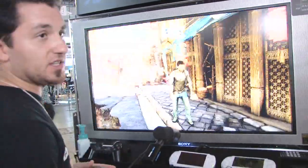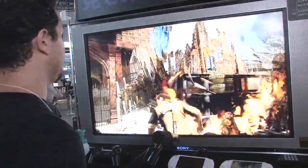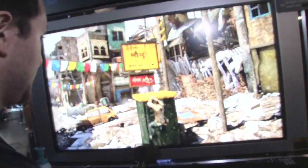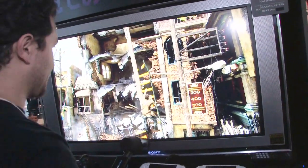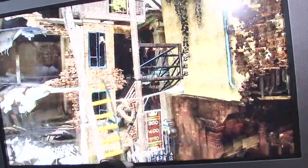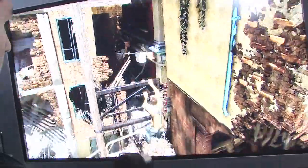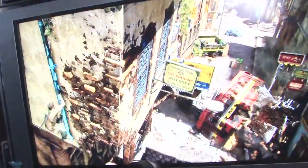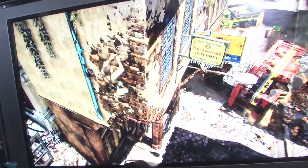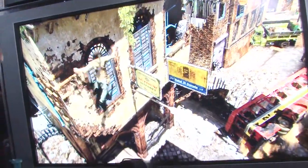Look at how seamless some of those animations feel in the game. Really, really well done. So here's the platforming part of Uncharted 2. You're gonna notice some cinematic things happening right now — awesome camera angles.